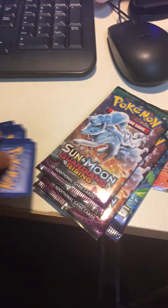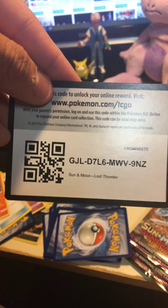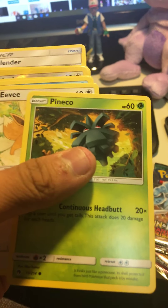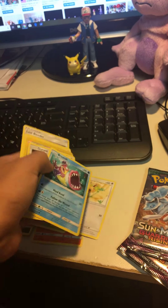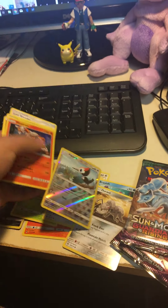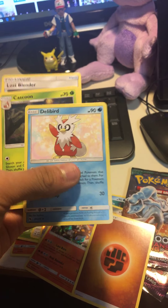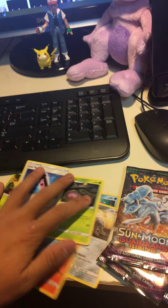Here is the code. We've got Cyndaquil, Pineco, Eevee, Brozong, Brozong, Durant, Picky, Heatran Reverse, Energy, Fighting Energy, Delibird, Cascoon, and Lost Blender.